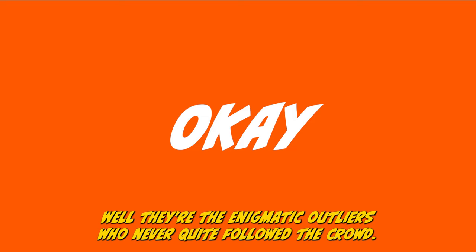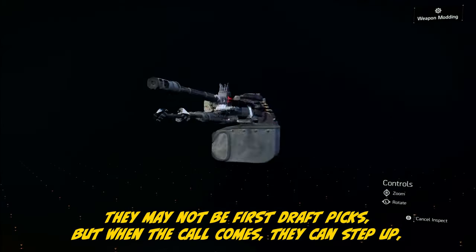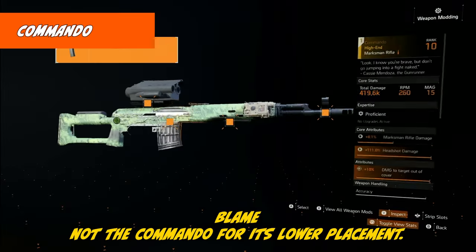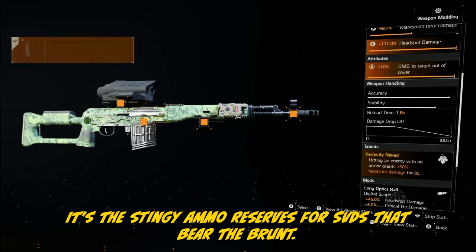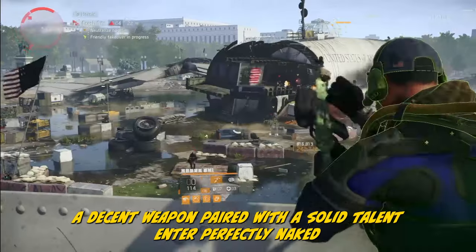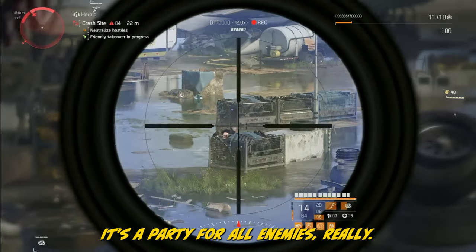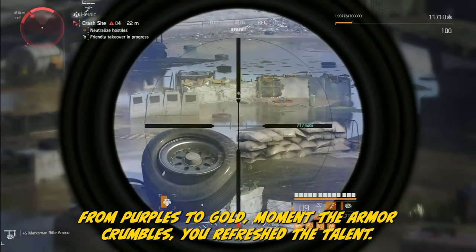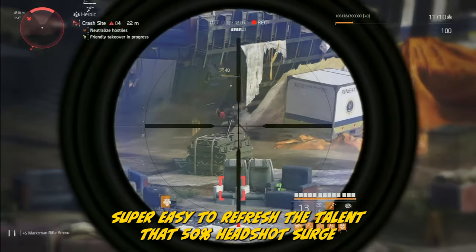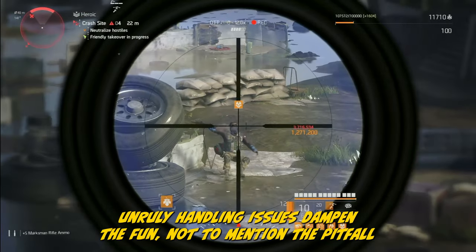The OK weapons — well, they're the enigmatic outliers who never quite followed the crowd, the square pegs in a world of round holes. They may not be first draft picks, but when the call comes they can step up. Blame not the Commando for its lower placement — it's the stingy ammo reserves for SVDs that bear the brunt. This gun can be acquired from the LZ or DZ, and beneath its surface lies a decent weapon paired with the solid talent Perfect Naked: striking an enemy without armor gifts you a 50% headshot damage boost for 8 seconds. Even shooting their tech counts towards Naked, making it super easy to refresh. But the SVD's unruly handling issues and pitfall ammo reserves make these challenges all the more glaring.